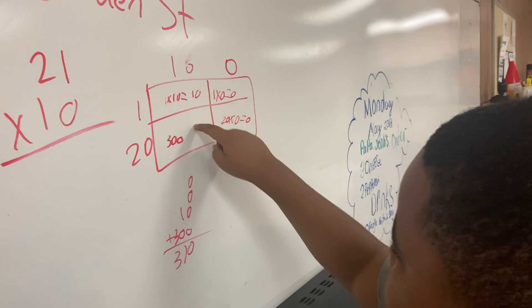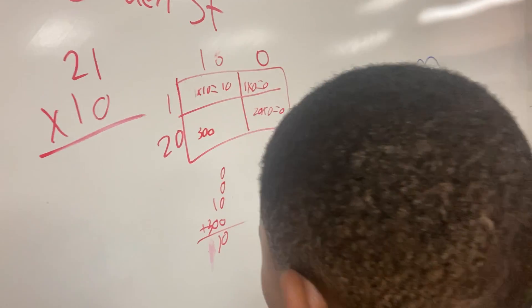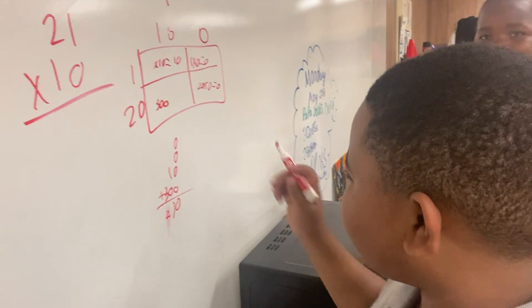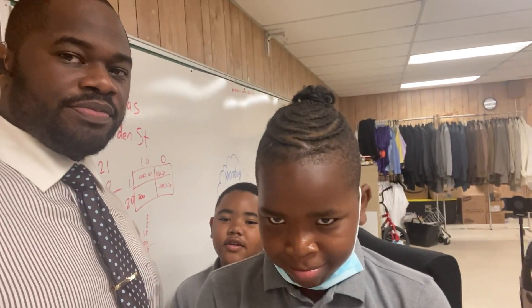It's 10 times 10, 20 times 10, you count by 20 — 200. Then it's 2 times 1 which is 2. So the conclusion, as far as how many Capri Suns we have currently? 210 Capri Suns. And Keith over here said it's 100.